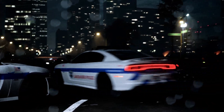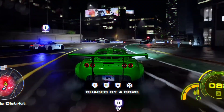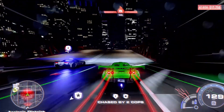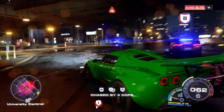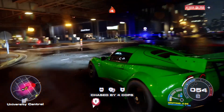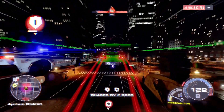Drop 3 starts off outrunning the cops and it gives us a lot to talk about the new pursuit mechanics that persist in the game. We got our first proper look at different cop cars at different heat levels, starting off with level 1 cops — these are the basic cops that will be initiating the pursuit. Moving on to level 2 cops, which are almost similar to level 1 cops but blacked out, similar to Most Wanted.